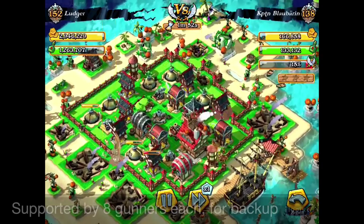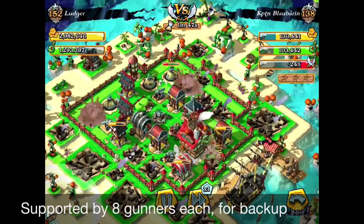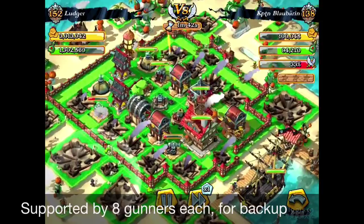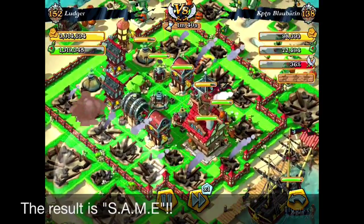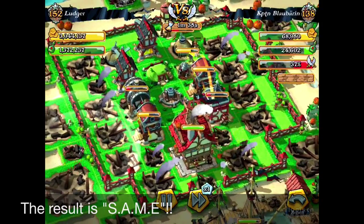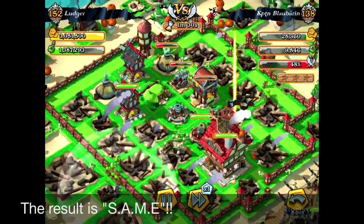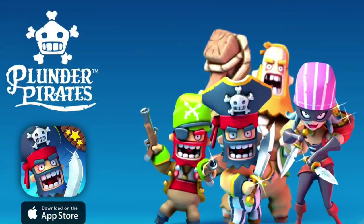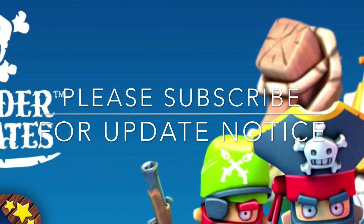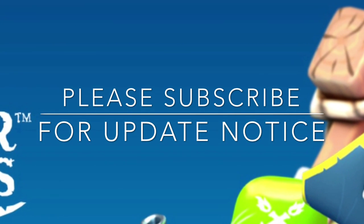They're attacking, but the Buccaneers are already all dead from the Mortars. The Skellywags at the south are going to be hit by the Mortars and die soon too. They lasted a little bit longer because they were going all the way along the fence, but I don't think there's a big difference — the result is the same. So thank you for watching. Please subscribe for further updates, and you'll get update notices if you subscribe to my YouTube channel. Thanks for watching.